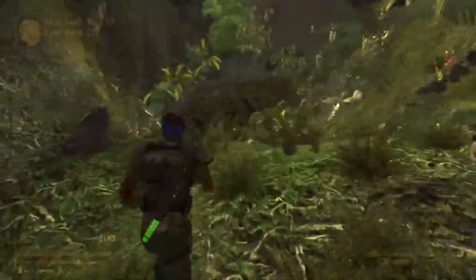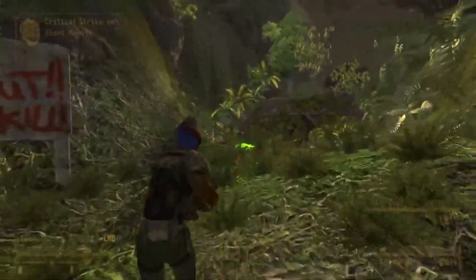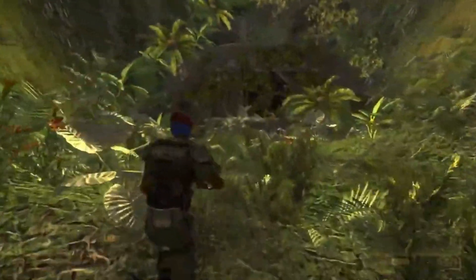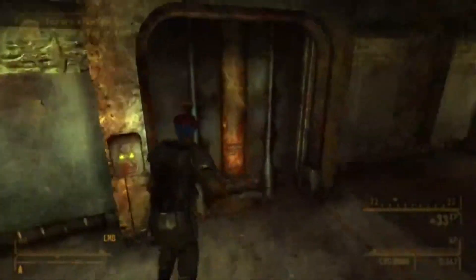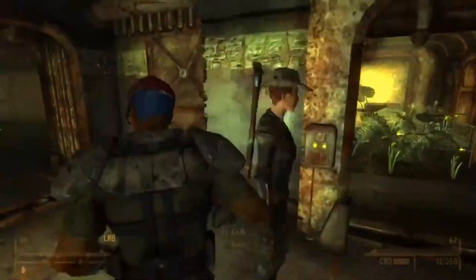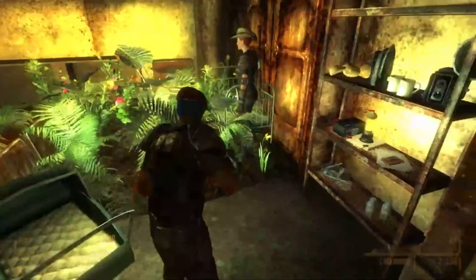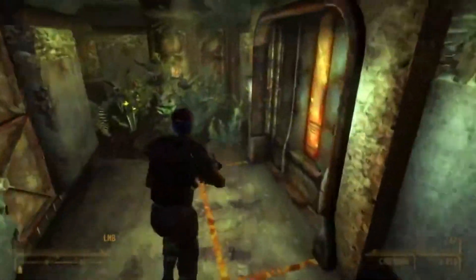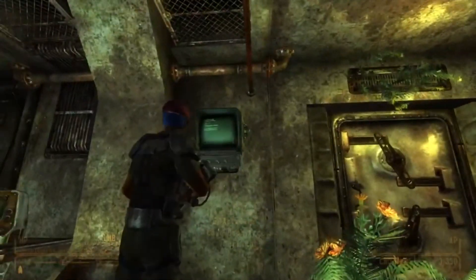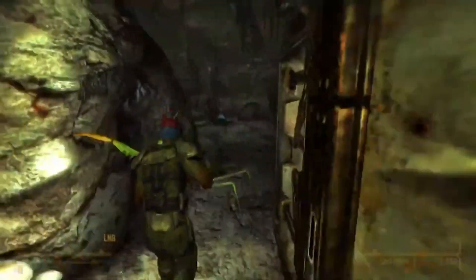This next item can be found in Vault 22. What's going to happen in here is you're going to need to get a card key first. Once you get to this room right here, there's a card key inside. You just have to clear out these plant monsters, and there you go — got the key. Then you're going to want to make your way to a room that requires that key to get in via this computer on the wall. Use the card key here and you'll be able to unlock the door.